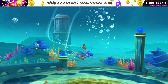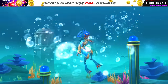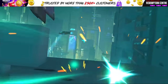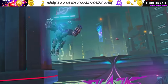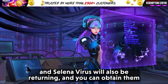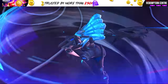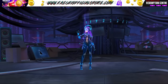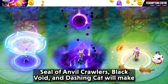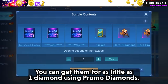Skins like Rojo Cyborg Werewolf and Selenovirus will also be returning, and you can obtain them with the All Star Promo Diamonds. Second, we have the recoil effect. Seal of Enbuilt Crawlers, Black Void, and Dation Gate will make a reappearance, and you can get them for as little as one diamond using Promo Diamonds.